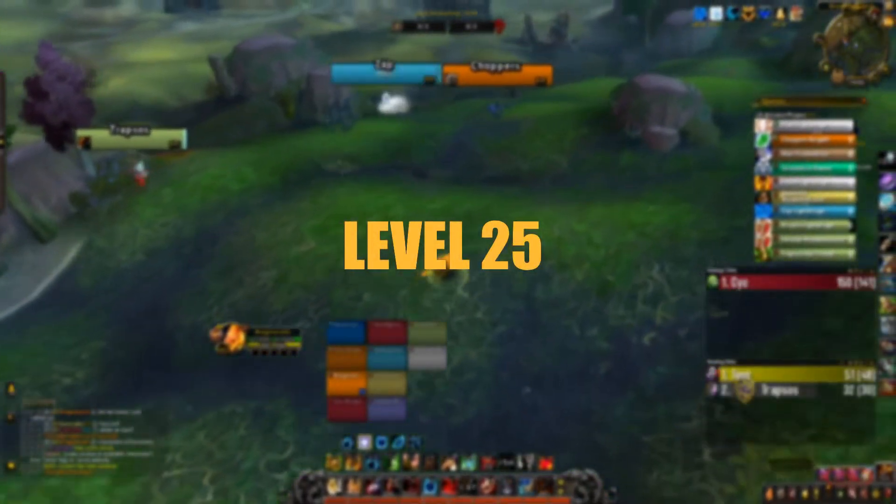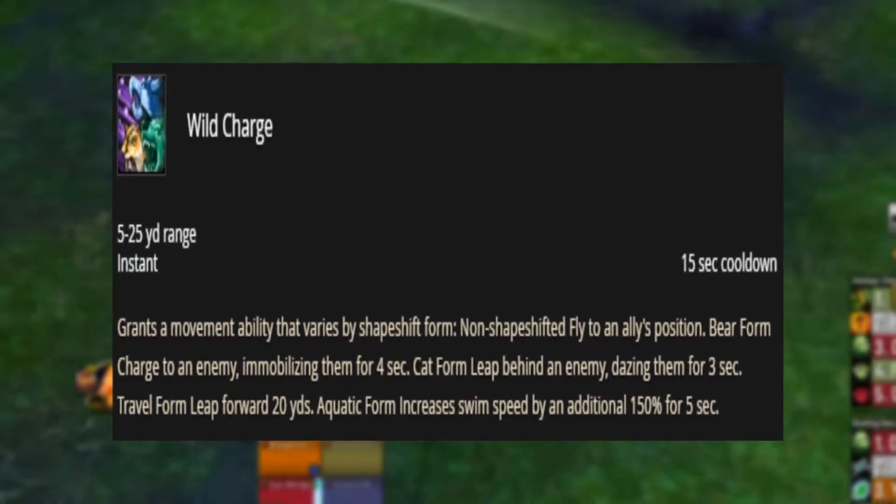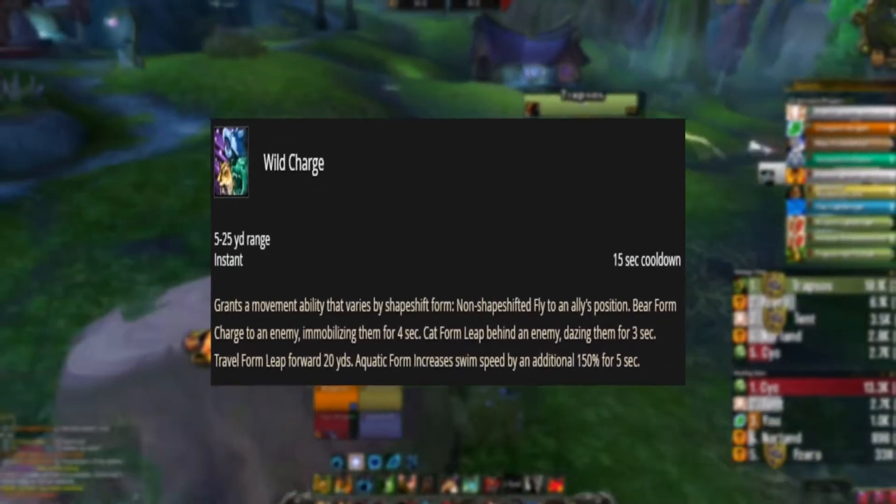Level 25 Talent. In this tier, we would be choosing Wild Charge, as it provides you with a reliable gap closer with a short cooldown.